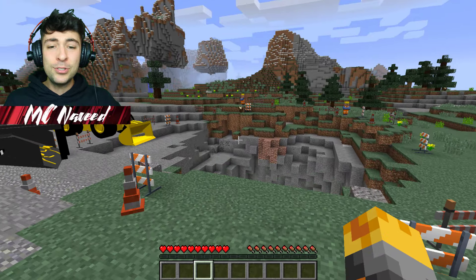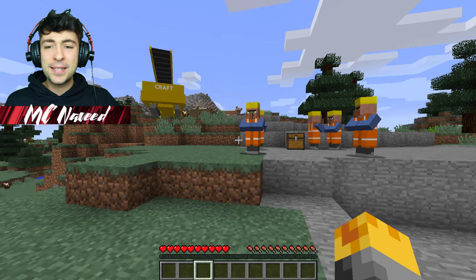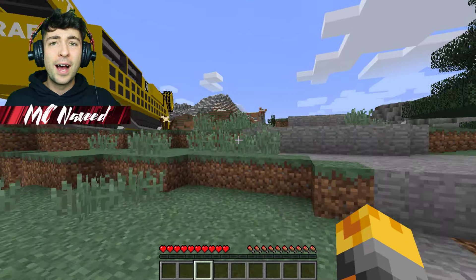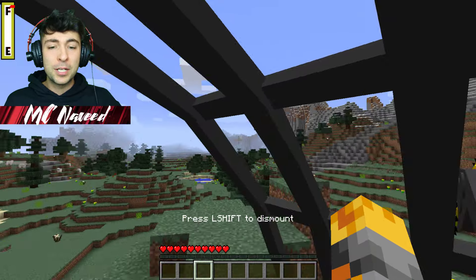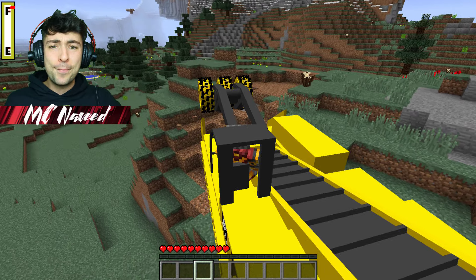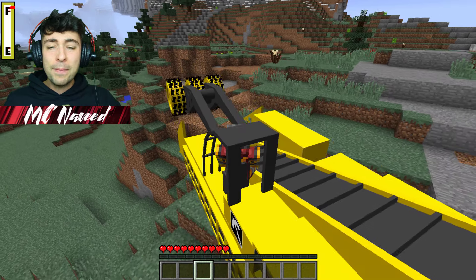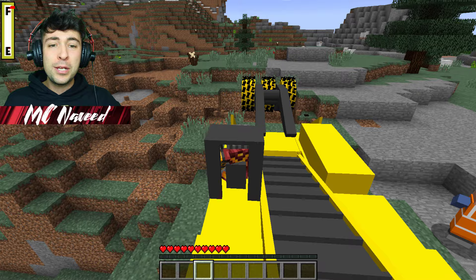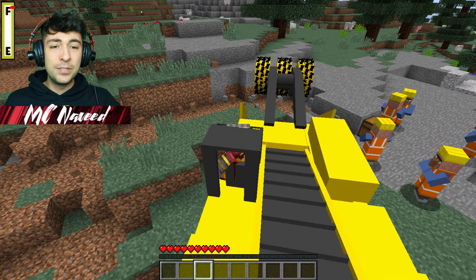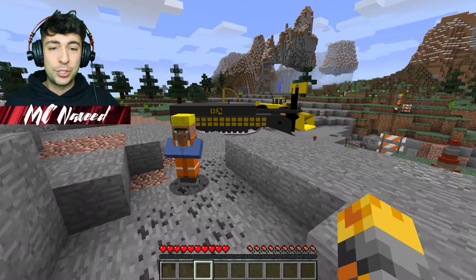Villagers, how have you made this hole so big? It looks so scary looking down below. But you know what, I think we should go ahead and test out some of these items because I have a feeling some of them must be really awesome. You guys ready? Let's go! This machine will go ahead and break everything that's right in front of it. This is awesome — imagine using this to break your friend's house as a prank!